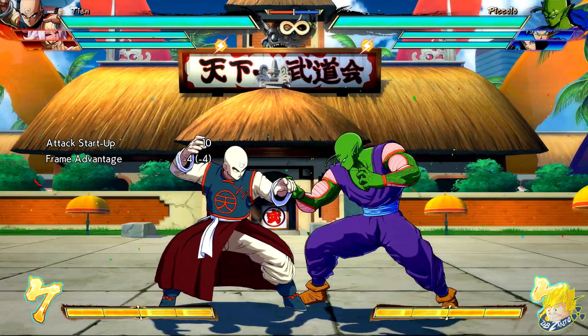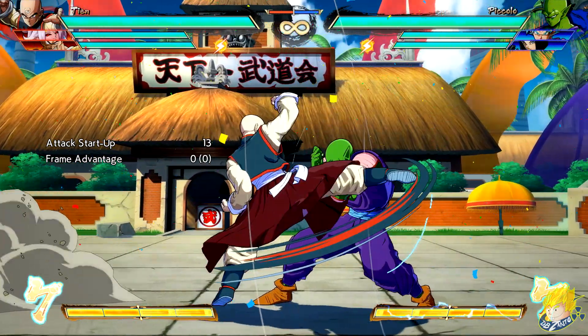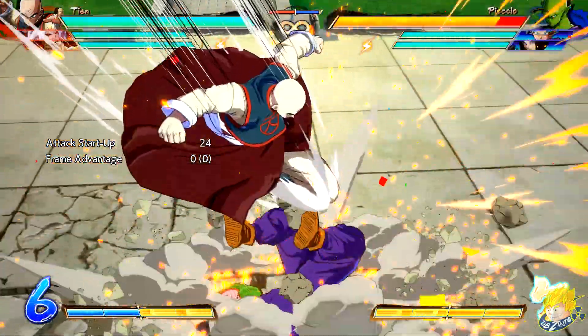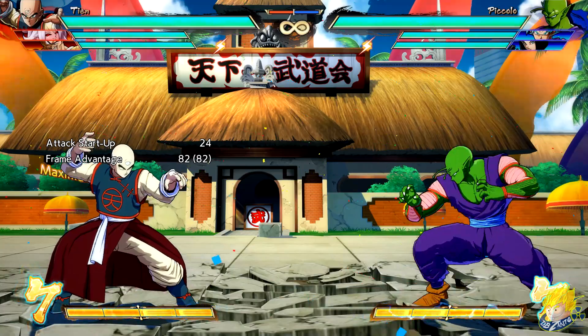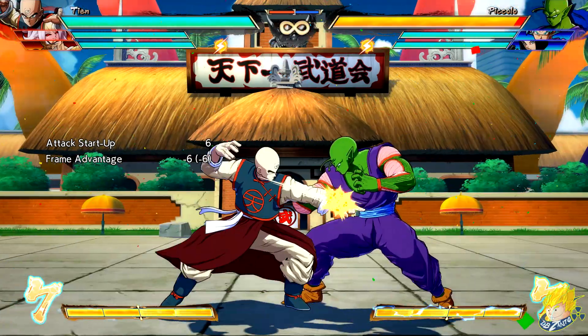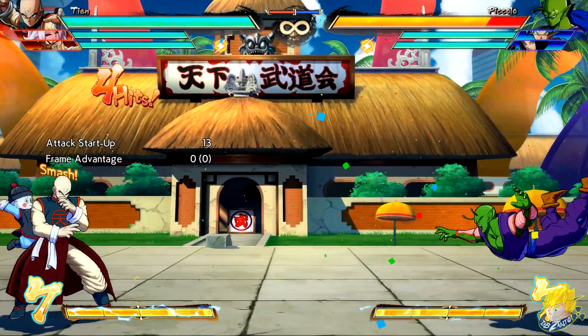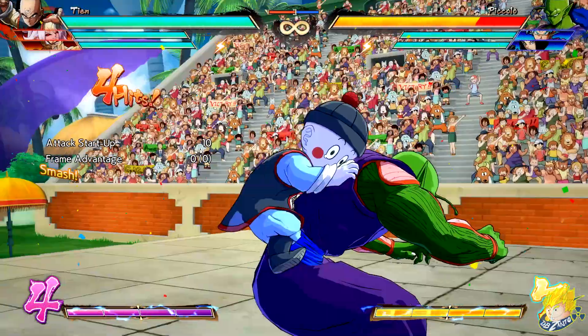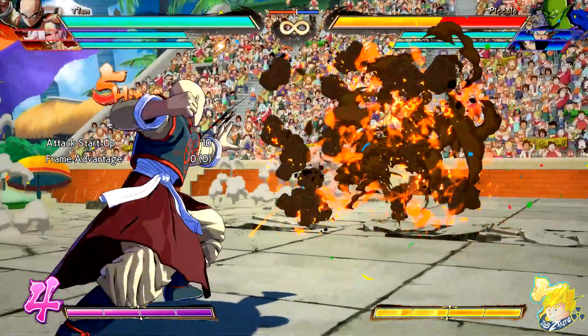Tien's crouching medium and standing heavy attack have faster recovery. Heavy version of Crane Strike has changed distance on block, faster and adjusted distance in the mid-air version. He can now perform Kokuho Chiaotzu after doing a normal or special move. His level 3 super Farewell Tien can be done from a normal or super attack.